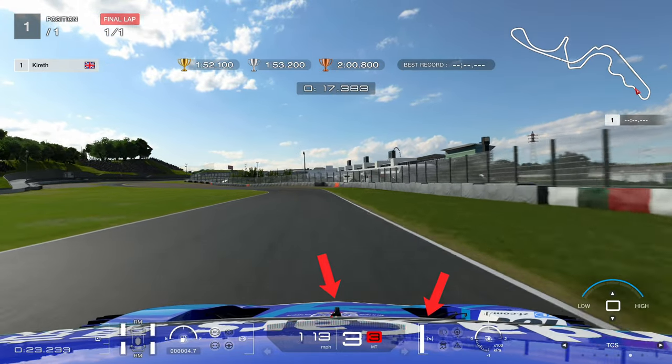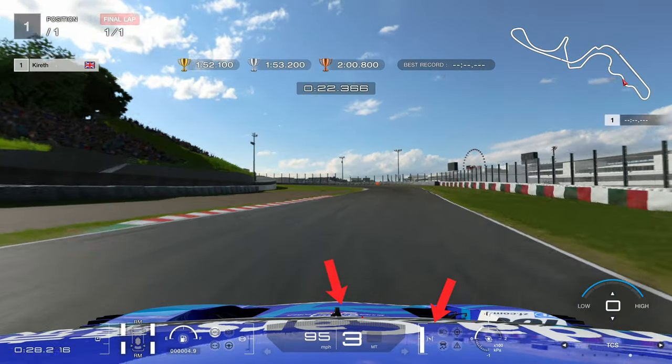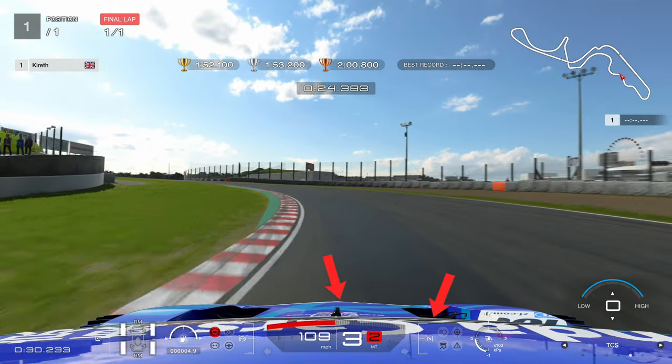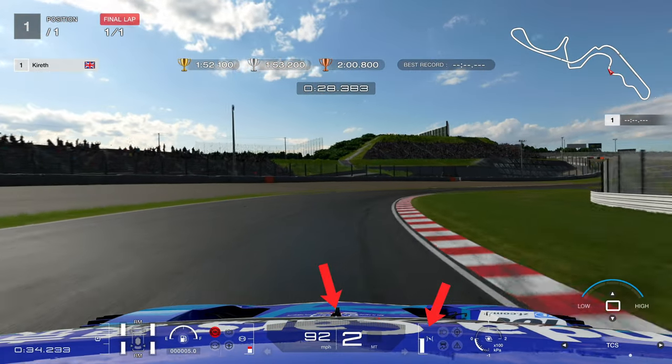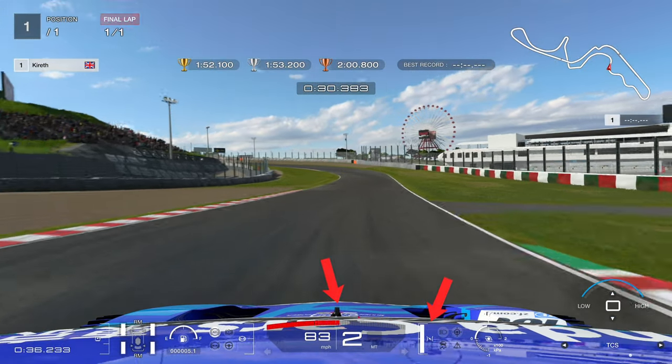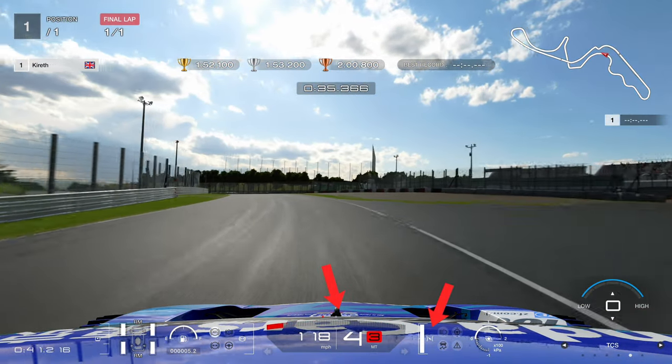This is my lap at Suzuka in the circuit experience to get the gold. We're going to have a look at it here in cockpit and then we're going to have a look at it in third person, and I'm going to tell you exactly what I'm doing. The things I want you to have a look at are the throttle and the steering, because in Gran Turismo 7 the key thing to good lap time is not getting oversteer in your car.